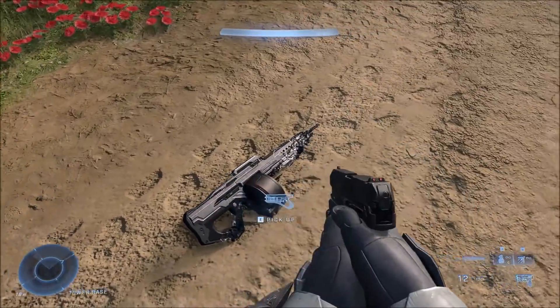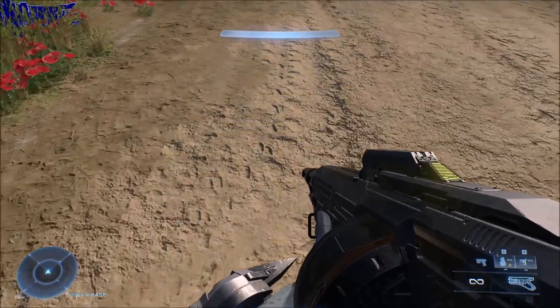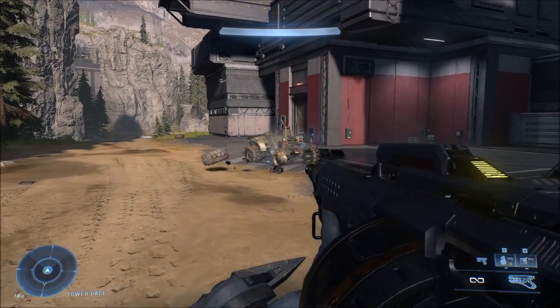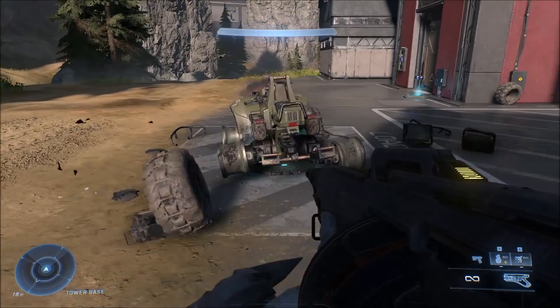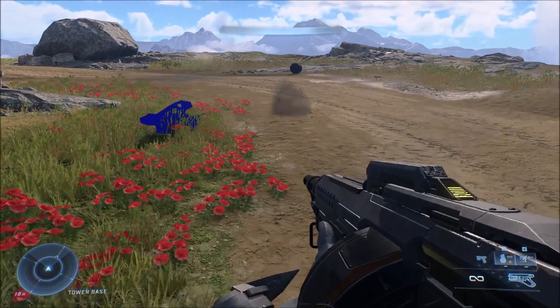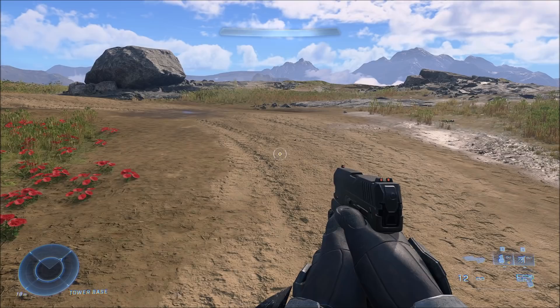This next one is a pretty interesting one — it's the SAW, and I think it's the exact same one from Halo 5, at least visually. It doesn't quite function the same anymore; it has a little wind-up when you shoot and takes a little bit to get full power. It also doesn't have the sound effects anymore, and I think the projectile is a little bit different too, but the model is there and it somewhat works.